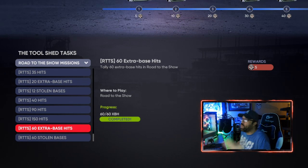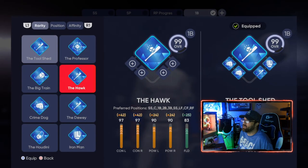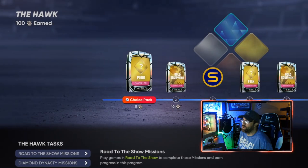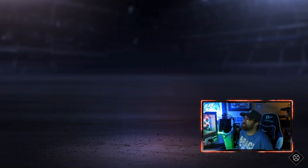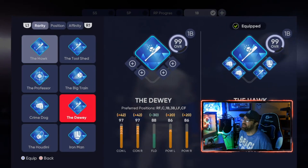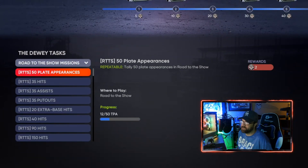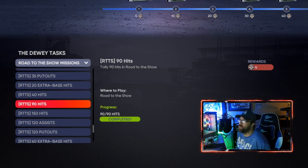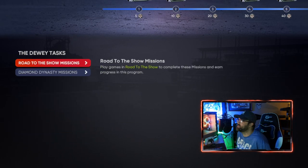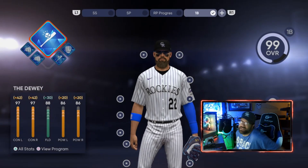If you guys have any questions about this, make sure to ask me. Let's check a couple of the other archetypes real quick. The Hawk — this one also has assists and put outs. I haven't done a lot of the speedy ones yet; I'm saving them for the end because some of those missions are a little bit longer. This one is hits, assists, put outs, and extra base hits. These are the ones where first base is really going to help and benefit you to get that XP as quickly as possible and get through that XP program as fast as we can.